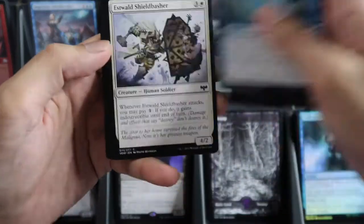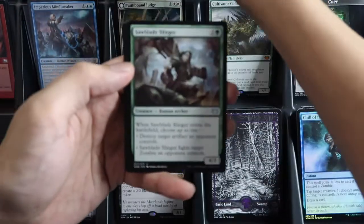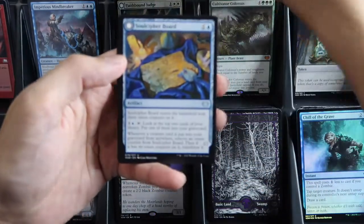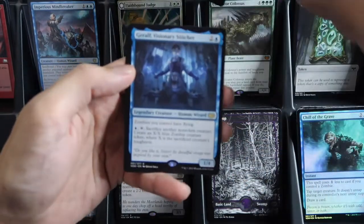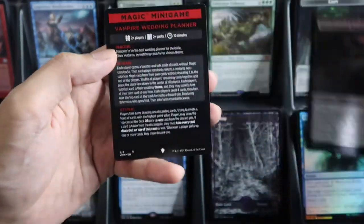Swamp. One, two, three, four commons, two uncommons, then the commander slot is still uncommon, the dual face, and our wild card is Geruth, Visionary Stitcher, and the foil Blood Priest Socialite.